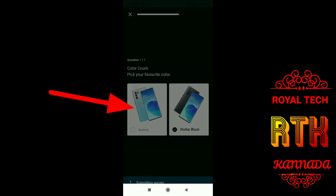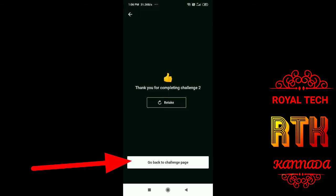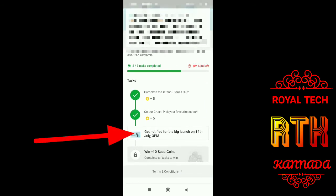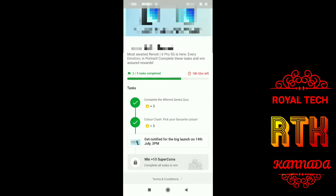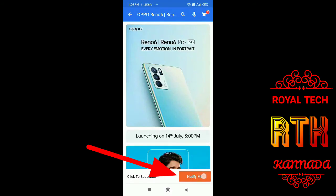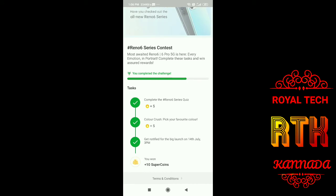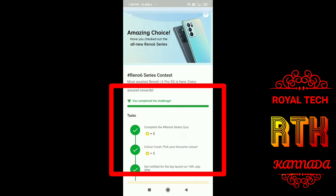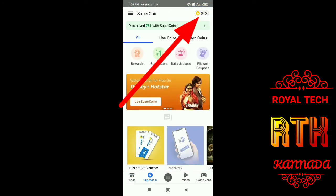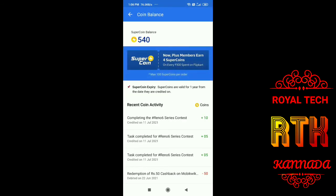After submitting the survey, choose the color and select it. Go back, then click next. You will get the next page. Select the orange color. You will earn a total of 20 supercoins.